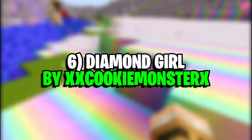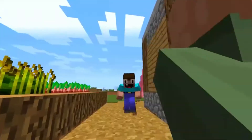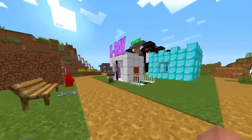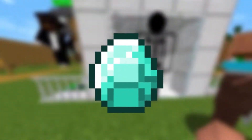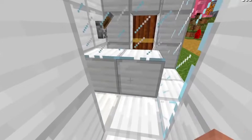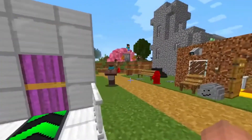Number 6: Diamond Girl by XCookieMonsterX. They say diamonds are a girl's best friend, and this skin certainly shows why. This skin is decked out in diamonds in the icy blue color scheme of in-game diamonds. There's no doubt that the player who uses this skin will easily stand out in the crowd. It may not be for the more subtle players, but for those who want to draw some attention their way.